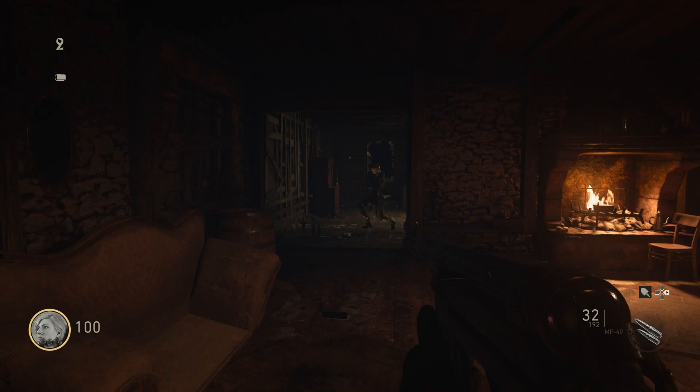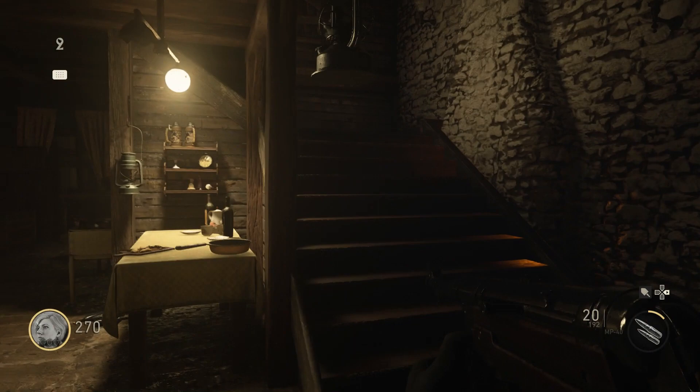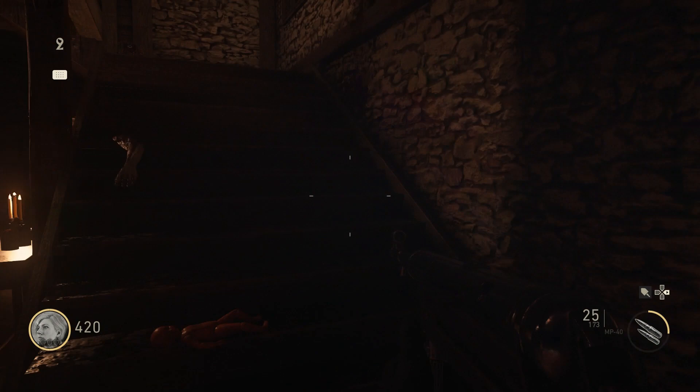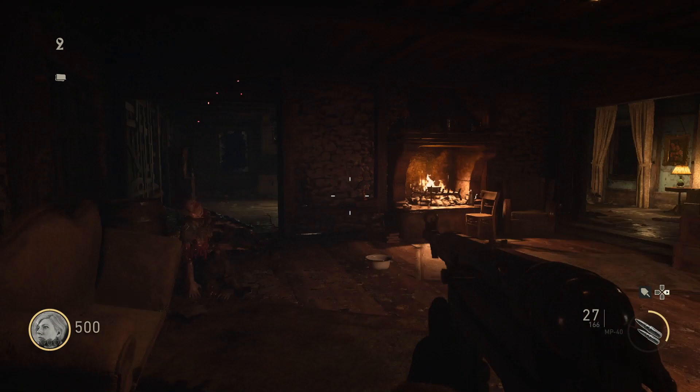Grosten House is part of the prologue for World War 2 Zombies — it's kind of like the tutorial mode. If you've played it, I'm sure you will have noticed that there's really nothing in here. There's no mystery box, there's really no perks. All there is is quick revive, MP40, and that's about it. It's a prologue introducing you to the game, kind of like a tutorial.